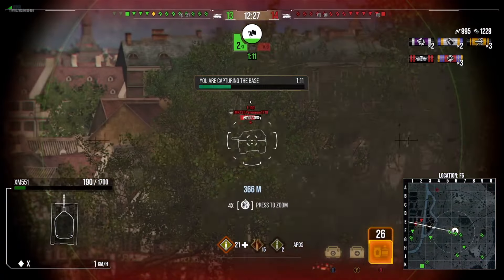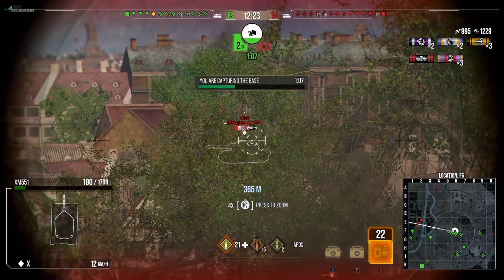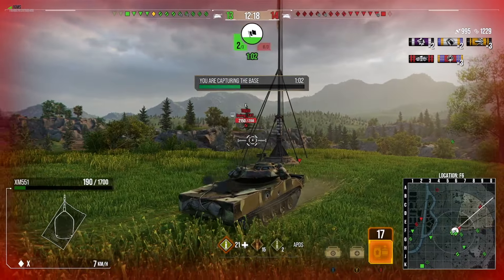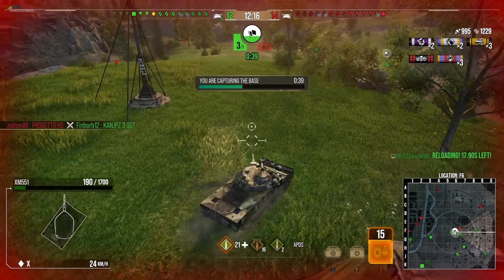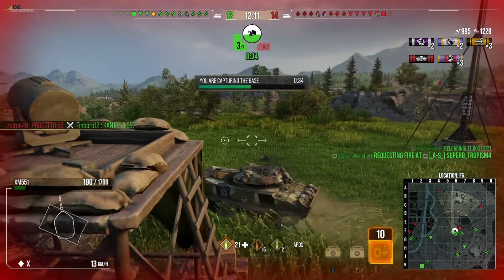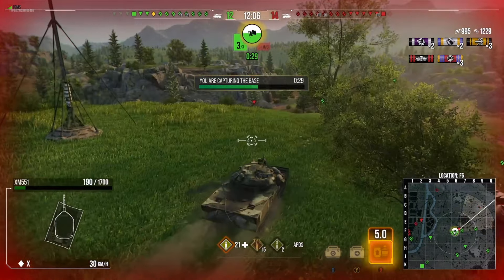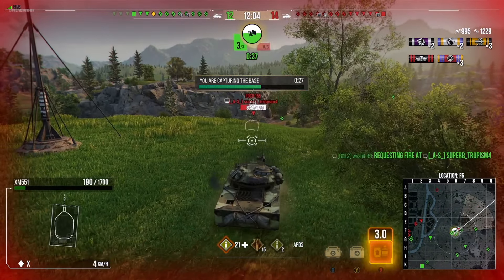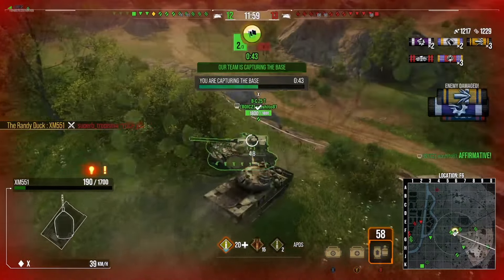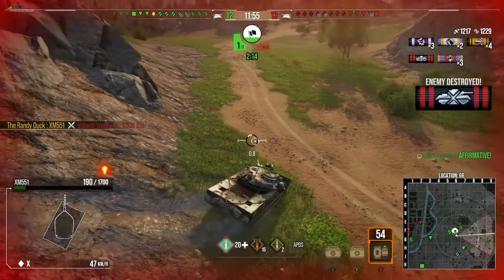If I get detected here it's dangerous because I'm on one shot — pretty much everything in the game can one-shot me. I'm paying the cap timer down as low as possible to force these tanks out. This UDES, if it dumps its clip, hopefully we can finish it off. I go for the track shot because I don't want it to take me out — we do pen it and take it out, picking up our second kill.